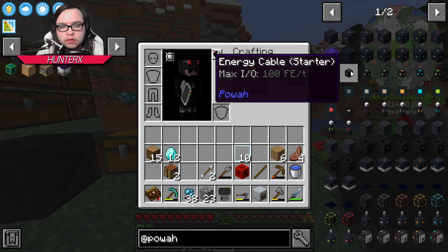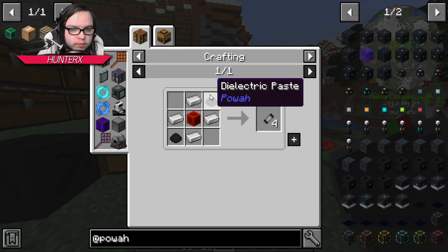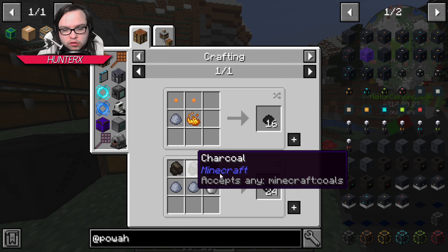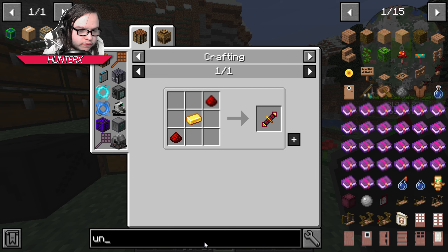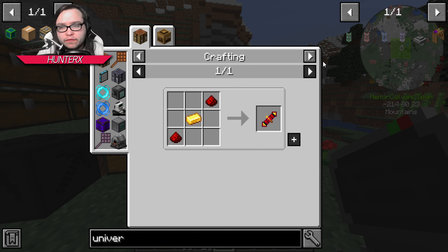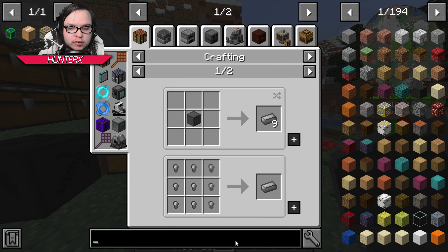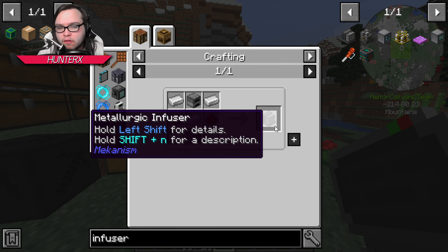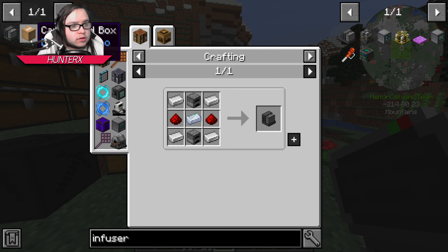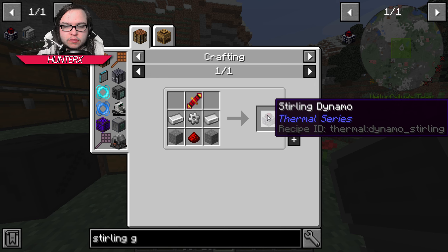I'm not sure how the power cables work. Like, this is like 100 RF per tick and these seem to be pretty easy to make — we just need this dielectrical paste. Universal cables might be better just to start right off the bat with Mekanism. It is gonna need a little bit of steel, but we can totally get that. Steel is not that hard — we just need a metallurgic infuser. So yeah, let's get into that and then get into the sterling generator.